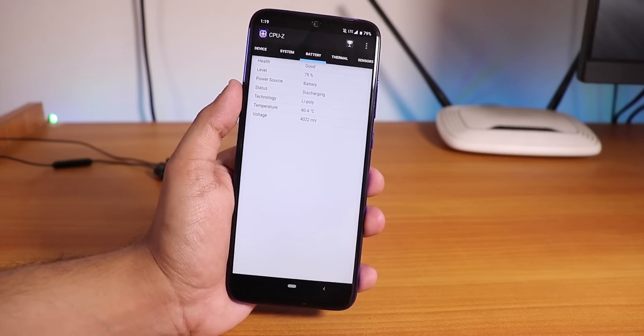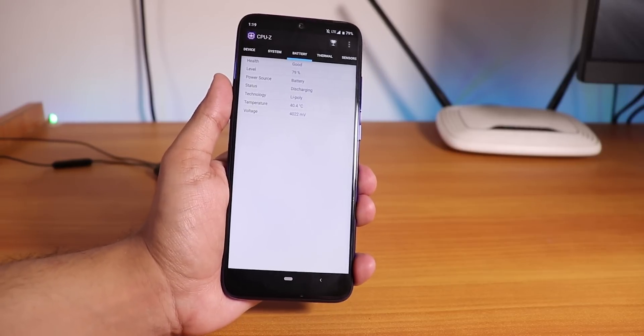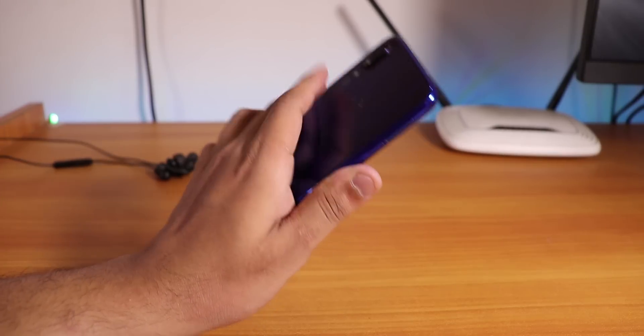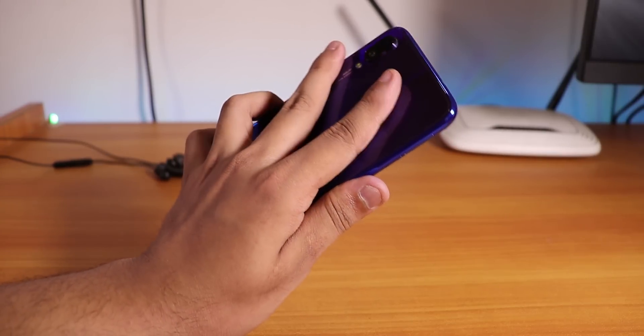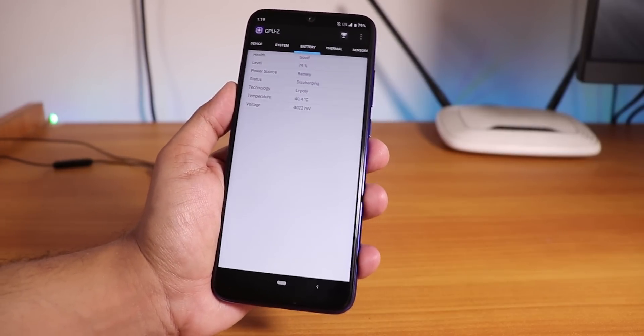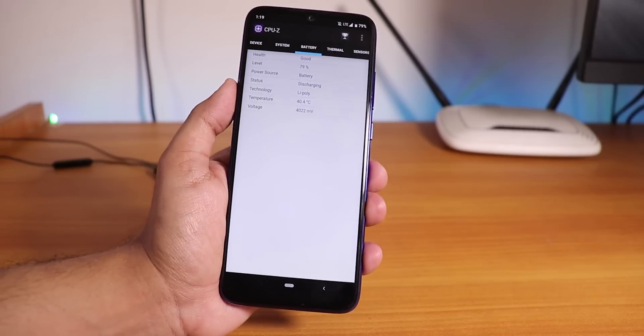After playing PUBG the phone does get quite hot, but it's not too hot to touch. The back glass is comfortable to hold and it shows around 40 degrees Celsius in CPU-Z. It doesn't overheat excessively at all even after gaming.